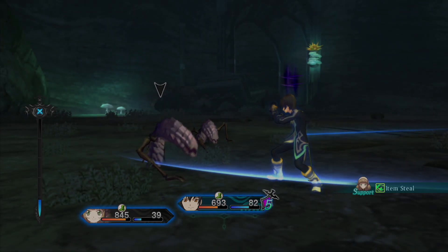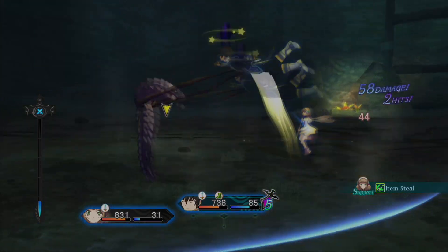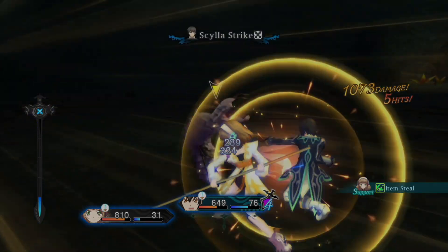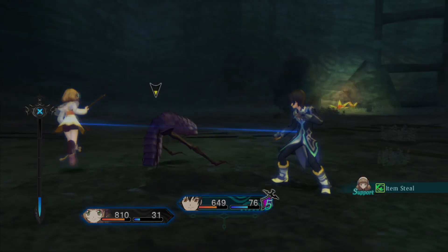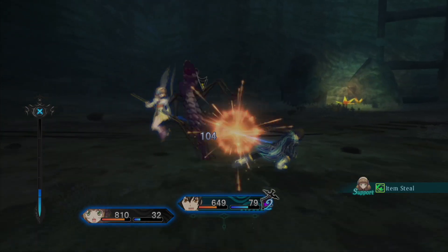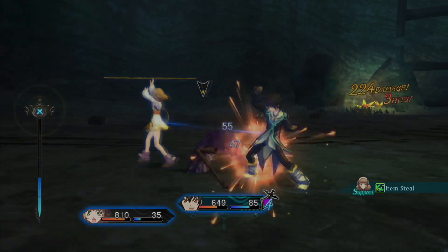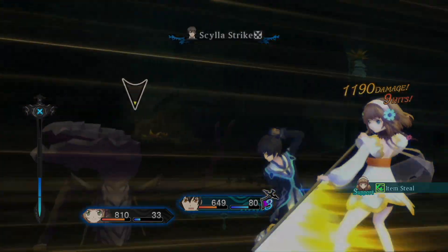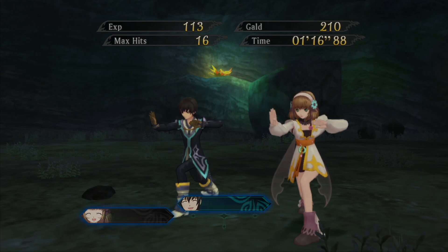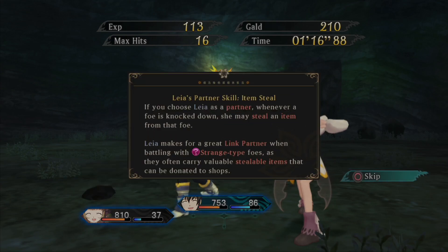We do have to deal with only having two team members during this section unfortunately, but I'd rather have two than one. Item steal: if you chose Leia as a partner, whenever foes are knocked down she may steal an item from the foe. Leia makes for a great link partner when battling with strange type foes as they often carry valuable stealable items.